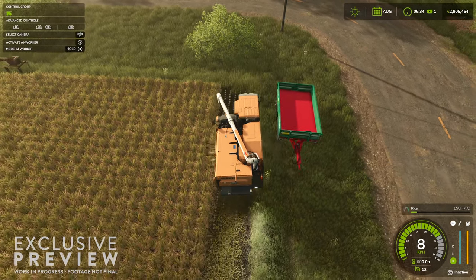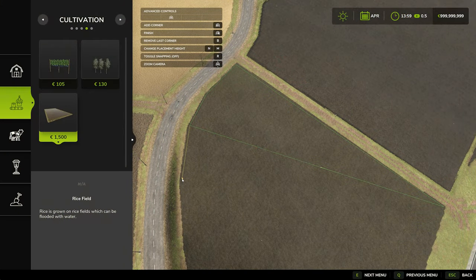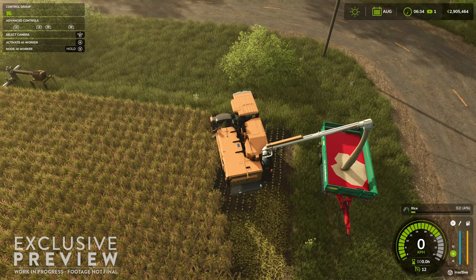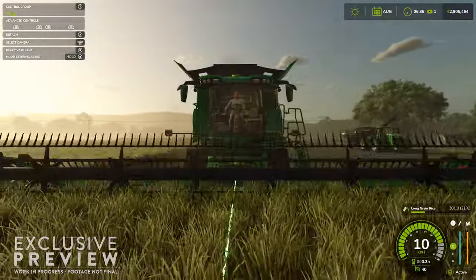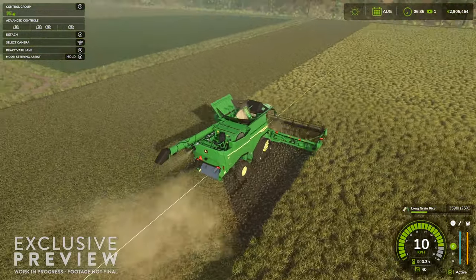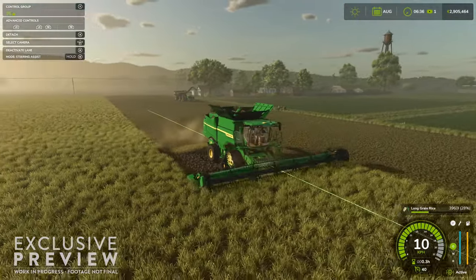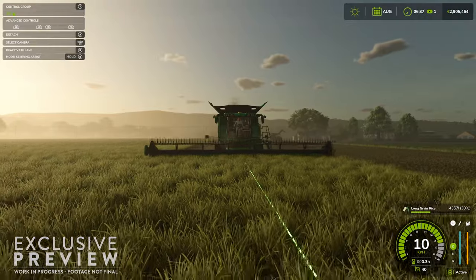My questions are: 1) Can we define a rice field outside the bounds of an existing field? The images today show defining a rice field on an existing field, but what about wilderness maps or large flat grass areas — will we have to first create a field and then define it? 2) If we can define a non-field space as a rice field, does it change the ground texture like when we draw grapes or olives, or will we need to plow first? 3) Will defining a field force a particular ground state — for example, if we take a harvested wheat field and make it a rice field, will it convert to cultivated state, or do we need to cultivate before or after?